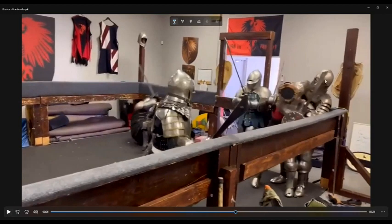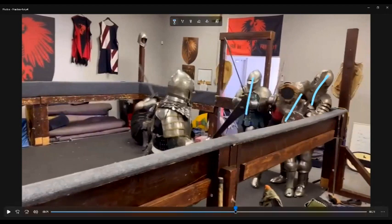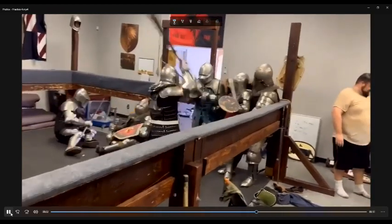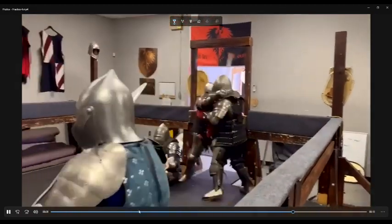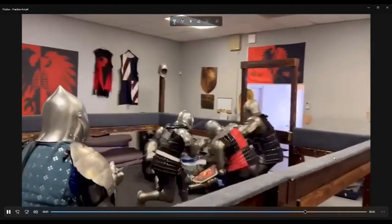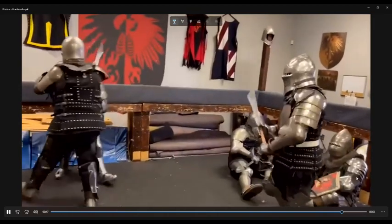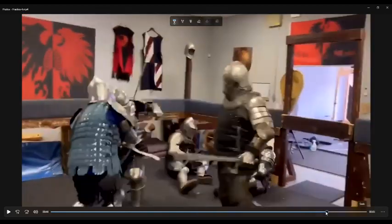Now we've got Skyler holding Matt, Pike not really able to get Skyler because he's in the corner, and Jeremy basically looking at these two guys trying to figure out which one he wants to swing at. Jeremy starts swinging at Matt — Matt's defending — Pike comes charging in. Jeremy gets a big hit, Matt falls down. Now it's Pike all by himself and he gets trapped.